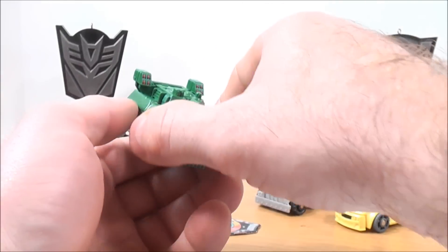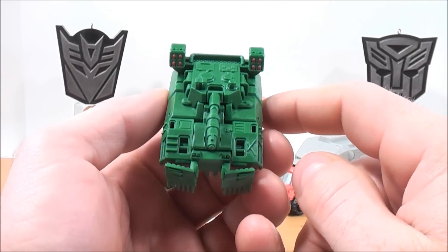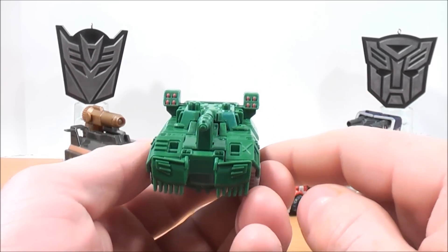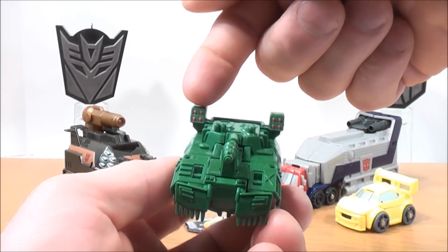For Decepticon Brawl, not a whole lot of detailing, but there is some green molded detailing on top of the tank. The only other detailing is some red detailing for the missiles on both sides.